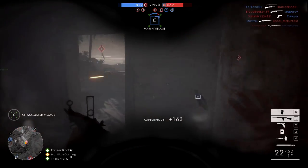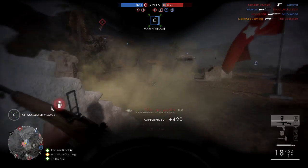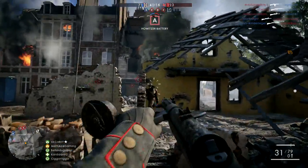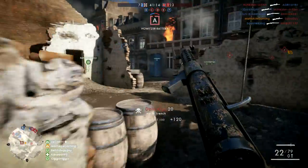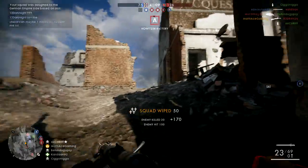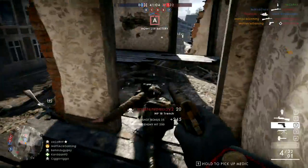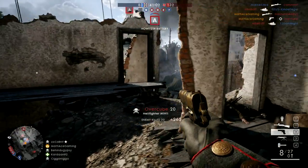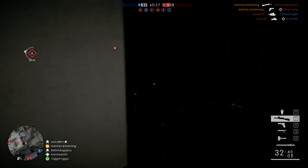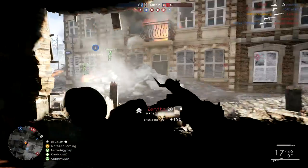You also get points if a squadmate spawns in on you. One of the first things you want to look for to check whether you are in a good squad is whether your squad leader is giving squad orders — either attack or defend flags — because this will give you extra points as well. I am quite often squad leader actually, but many times I am quite terrible at it. Some of it has to do with the fact that I am streaming, and sometimes even as squad leader I spawn an attack plane and stay in the air and forget about squad orders.